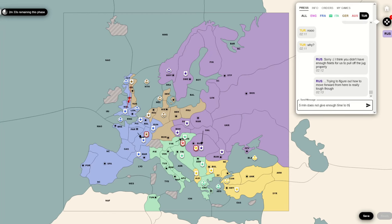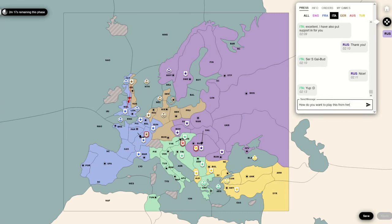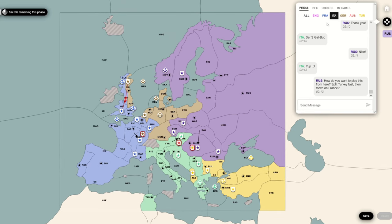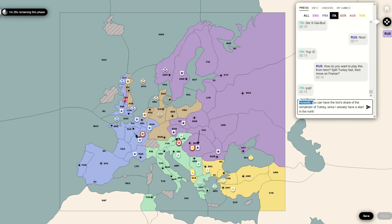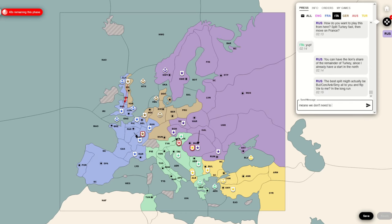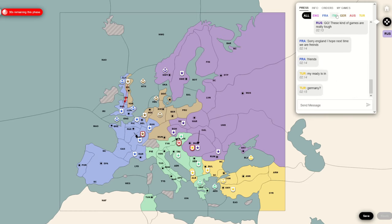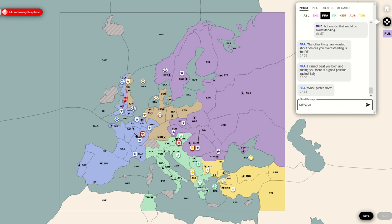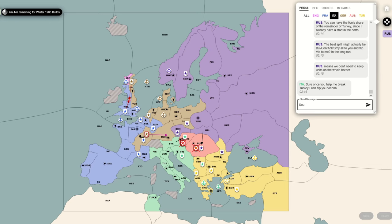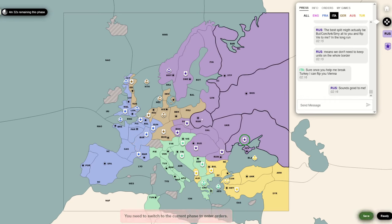I do explain to Turkey what the reasoning was behind my stab. I think this is always an important thing to do when you stab someone, especially when you stab someone hard. If you've made a bad stab on someone like this, explaining the reasoning allows you to apologize for it at the same time - you can say: hey, I thought about doing this, this is my reasoning, but looking back at it, that looks like a worse idea than it did at the time. This is a five-minute phase game - it really doesn't give you time to think through these things. Apologizing can be huge and can get people back on your side. It definitely did not in this circumstance - Turkey was just irritated with me.